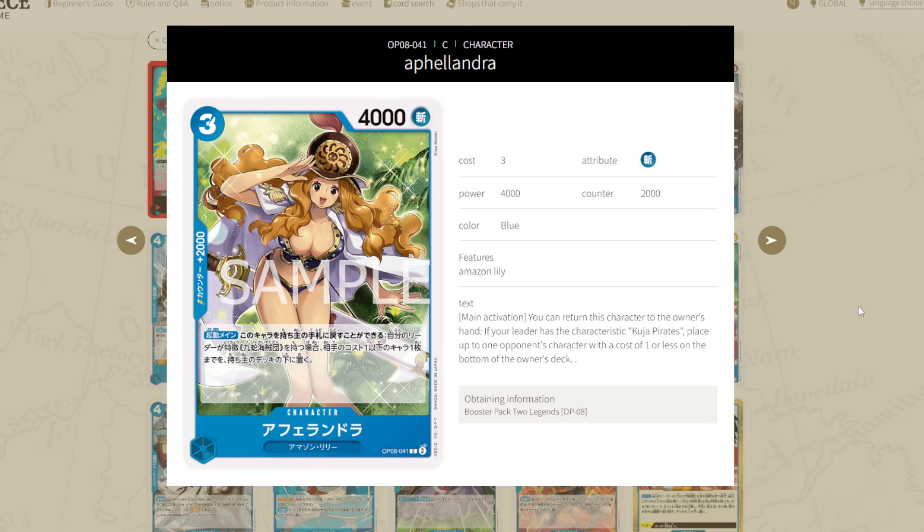Next up we have Afalandra — a 3-4 with 2k counter for the Amazon Lily type. This is meant to support Boa Hancock from last set. It's going to be Activate Main: you can return this character to the owner's hand. If your leader has the Kuja Pirates type, place up to one of your opponent's characters with a cost of 1 or less at the bottom of the owner's deck. This card is bad. The Amazon Lily package is already bad, so I don't know any deck that would ever play this. Definitely trash.